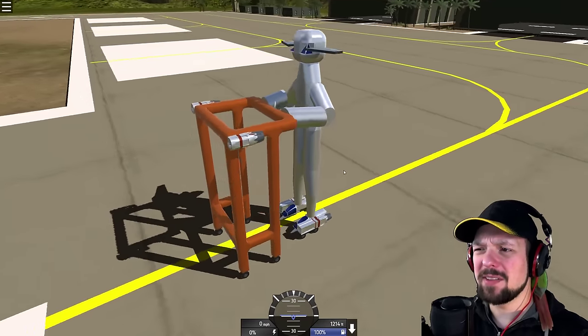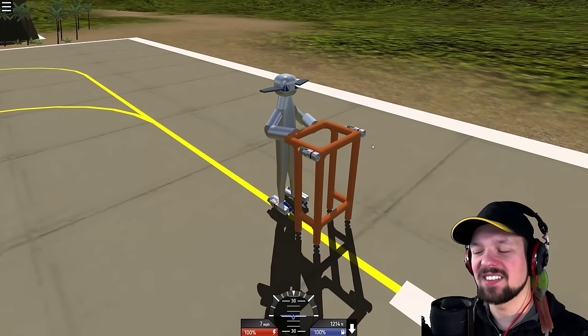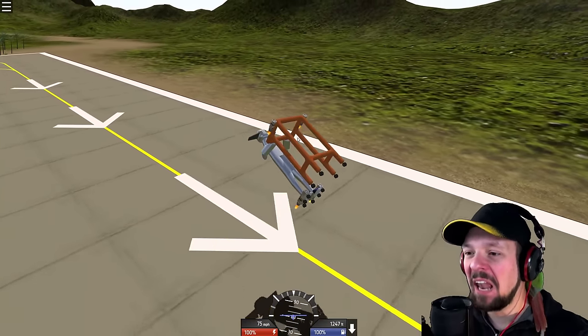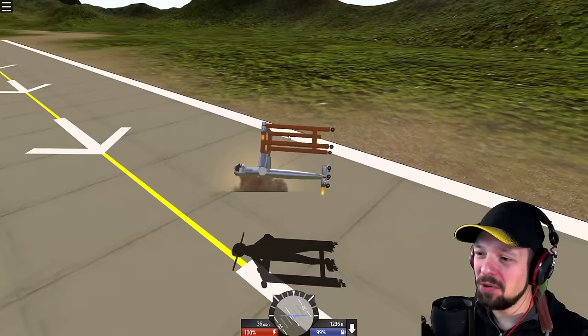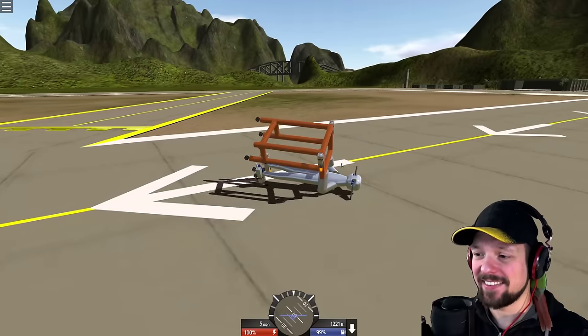This one is simply called 'Old Man Skating and Falling,' because why not? Simple Planes. Holy moly, this old man's got a few moves there — old man skating and break dancing.